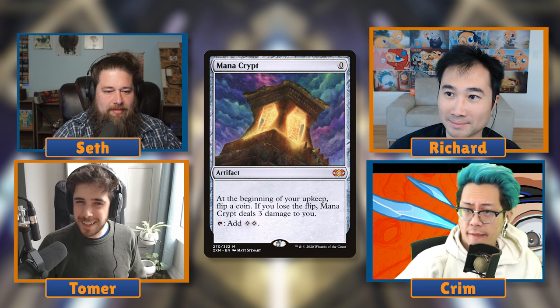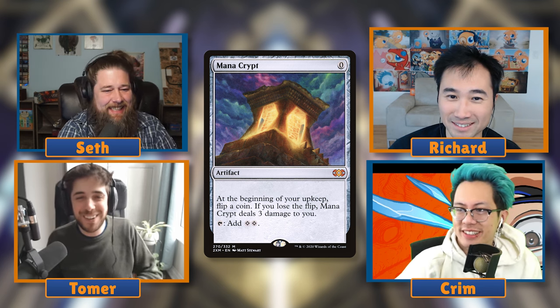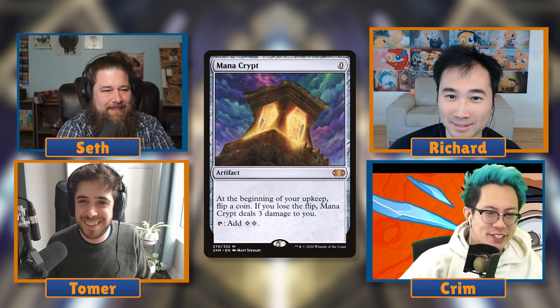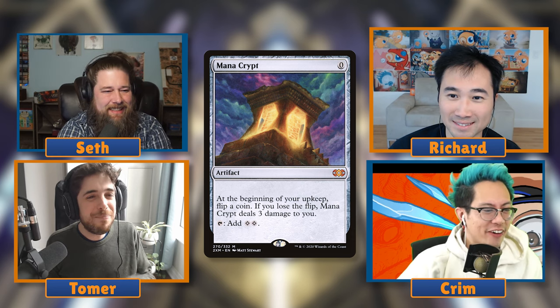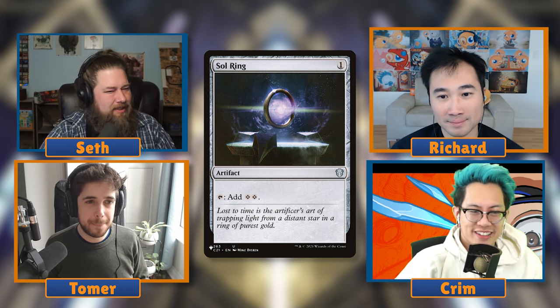Moving on to one-drops, the pick is Sol Ring — a one-mana artifact that taps for two generic mana. It's basically Mana Crypt but it costs a mana and you don't lose any life or flip any coins. This one is probably another consensus pick; does anyone disagree?